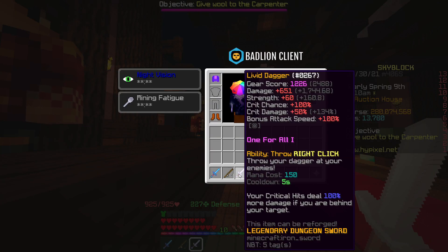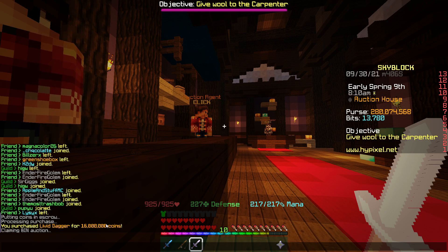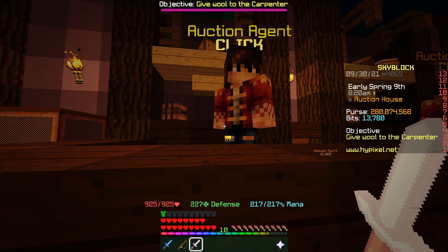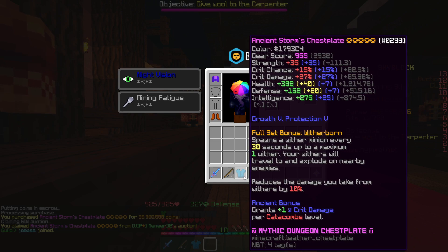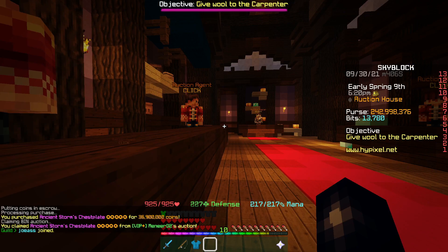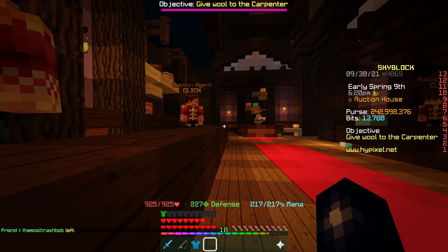We've just picked up this living dagger - it's completely plain but it has a One for All on it. We got it for 16 million, we can sell this on for about 17.5 million. We've just picked up this Storm chestplate - it's 5-starred, ancient, recombobulated, and hot potatoed. We got it for 36.9 million and we can sell this on for about 39.5 million.